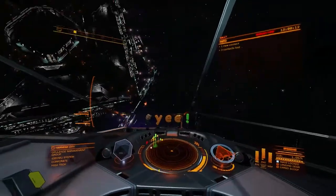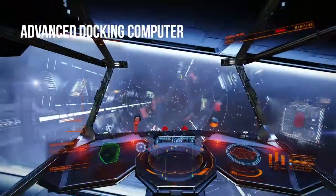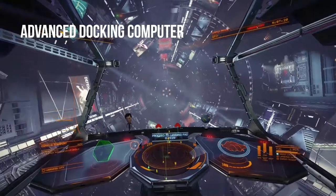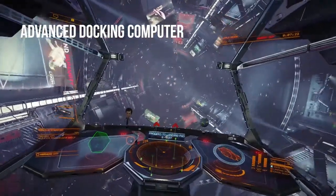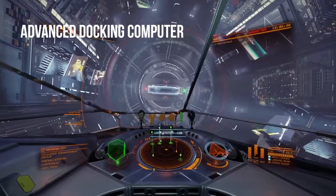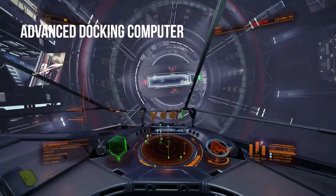The next thing being added is a new docking computer called the Advanced Docking Computer. This docking computer mimics the existing docking computer, which allows you to automatically dock into stations without worrying about blowing up. It also has the ability to undock as well, so you don't have to worry about smacking into the mail slot when leaving as a new player. This module will come standard in all new ships purchased, and new players will have it right off the bat.